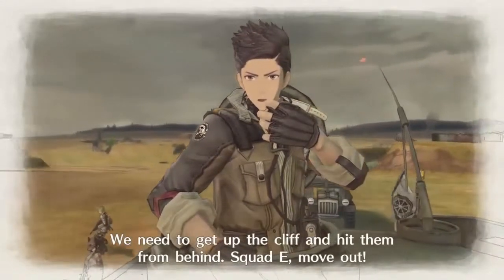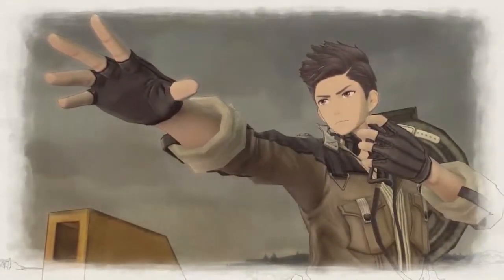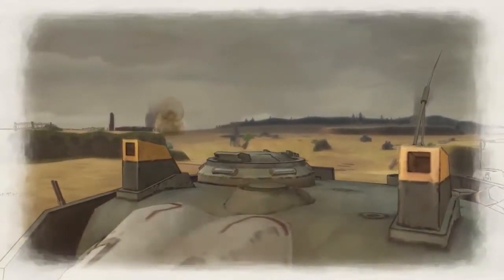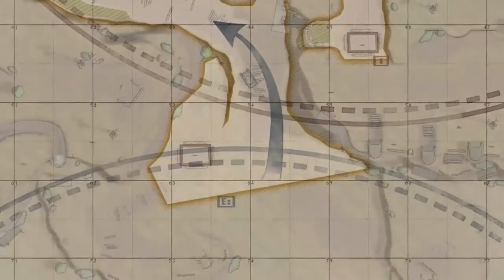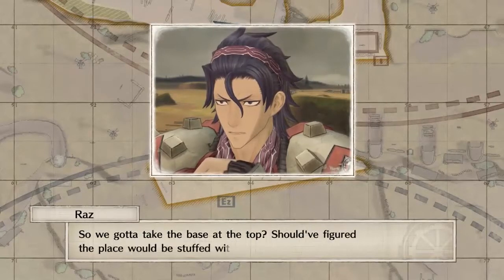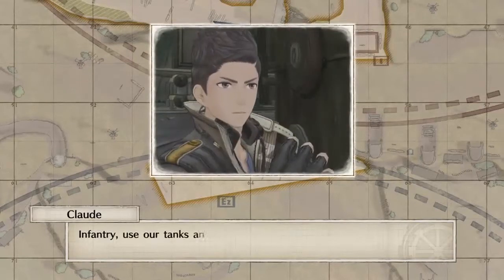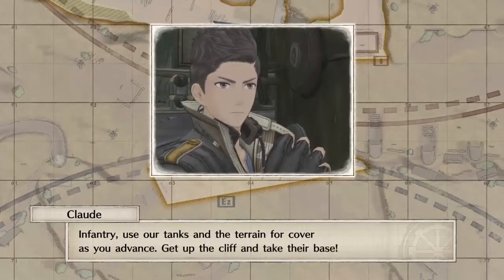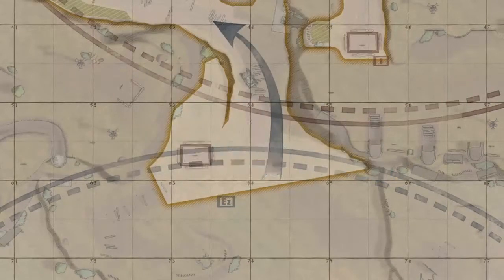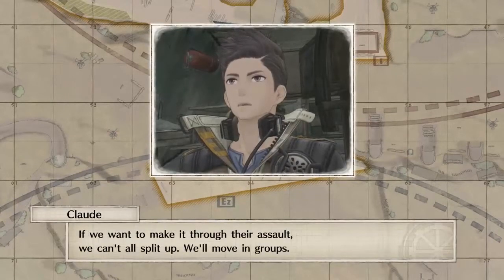We need to get up the cliff and hit them from behind. Squad E, move out! We're starting where the last one ended. So we gotta take the base at the top? You should have figured the place would be stuffed with goddamn pillboxes. Infantry, use our tanks and the terrain for cover as you advance. Get up the cliff and take their base. We want to make it through their assault - we can't all split up, we will move in groups.